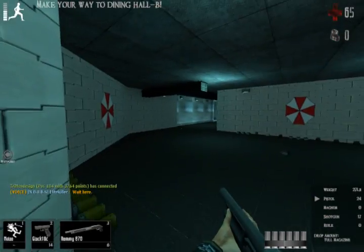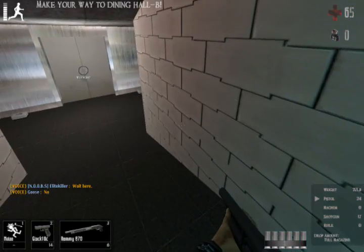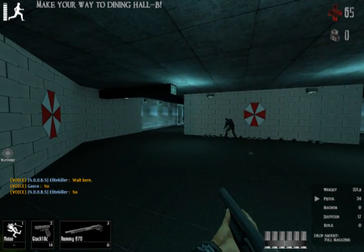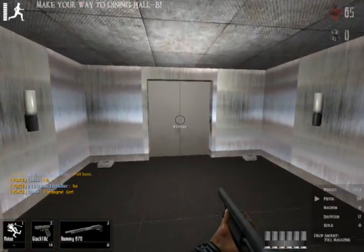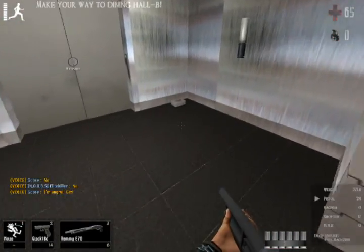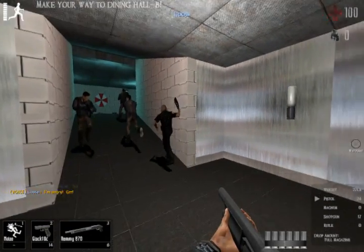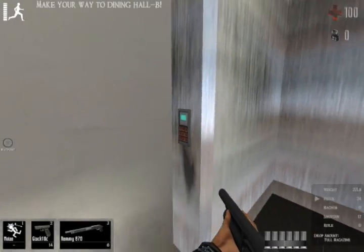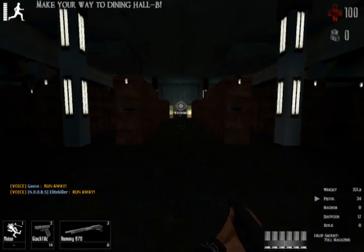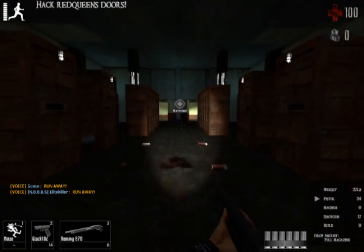Don't go immediately through these doors right here. I just gave the command to wait, because once you go through those doors the zombies are going to start spawning ahead. You want to wait until your whole team is at this area, then press the keypad and go through.